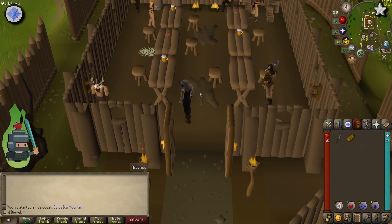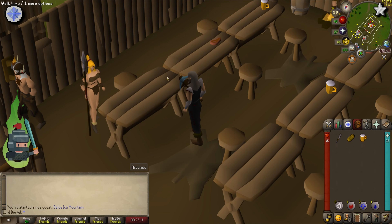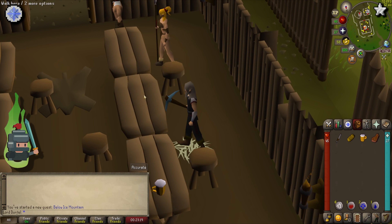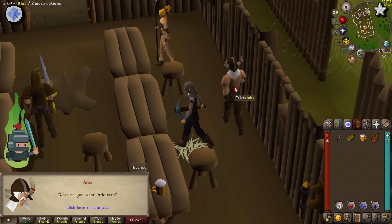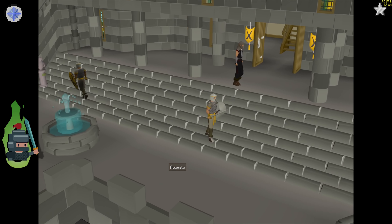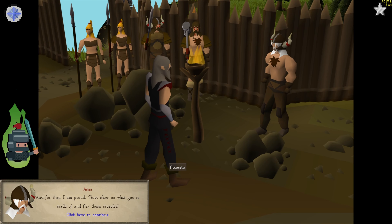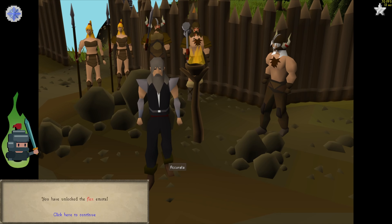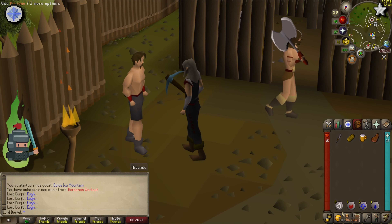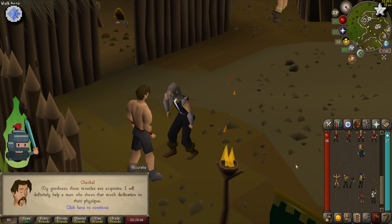Head north and into the Longhouse. Before speaking to Atlas, grab a cooked meat and a beer from one of the tables as we'll need them later. Then speak to Atlas and ask for some training. After a Rocky-style montage, he will declare your training complete and you will unlock the Flex emote. Head back to Checkal and he will ask you to show the results of your training. Use the Flex emote in front of him and he will agree to rejoin Willow's crew.